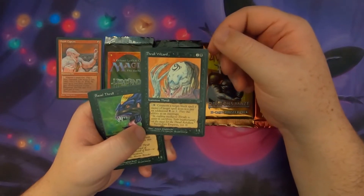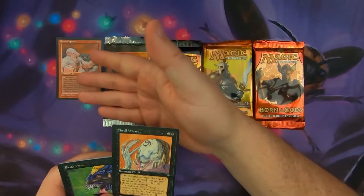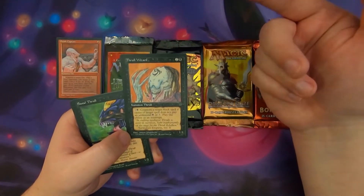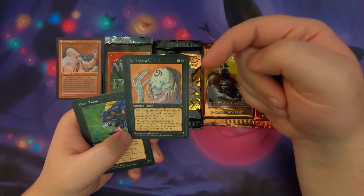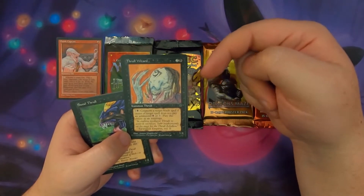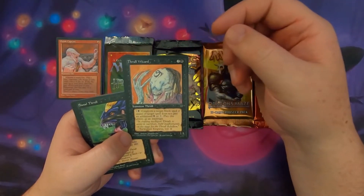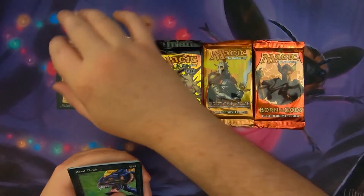We've got a Thrall Wizard here. This is a 1/1 for 1 with an ability for 1, and this one is a 1/1 for 3 with an ability for 2. It says: counter a target black spell if the caster does not pay an additional 1 black or 3. Play this ability as an interrupt. So it's a little Wizard that can counter black spells specifically.